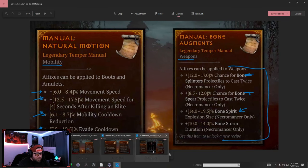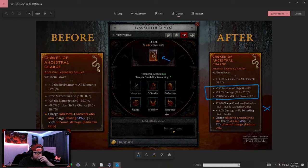It costs very little resources to temper. You're going to be able to do this multiple times. On Ancestral items you get two tempered affix slots; non-Ancestral Sacred Legendaries only get one. Each time you temper an item it reduces the number of available tempering slots — which is why we go from three original affixes to five total, adding those two tempered slots.